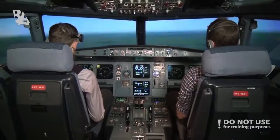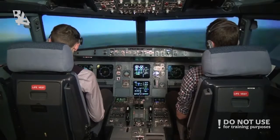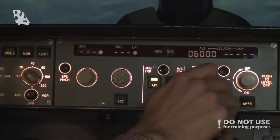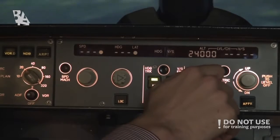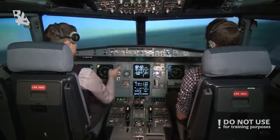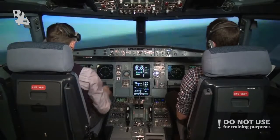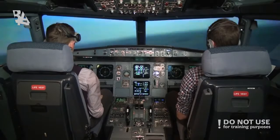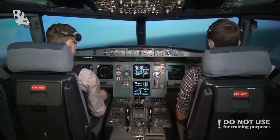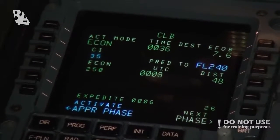We're at 6,000 feet, a comfortable 6,000, and we'll be continuing to climb to our assigned cruise flight level of 240 for today. We're cleared to flight level 240. If we set it on the FCU, nothing happens — it's full — and the plane is now in fly mode and optimal climb. Optimal climb is taken from the FMGS, and it is holding the speed that is set in the FMGS.